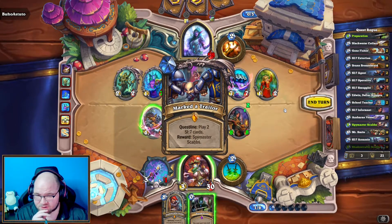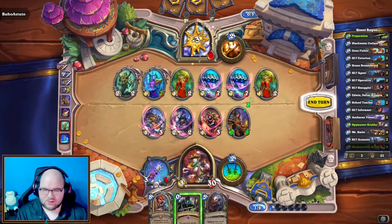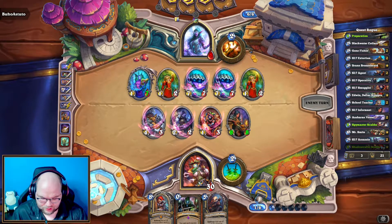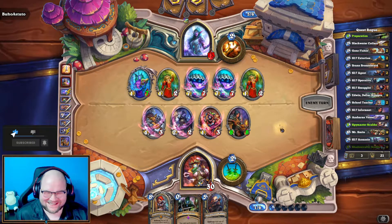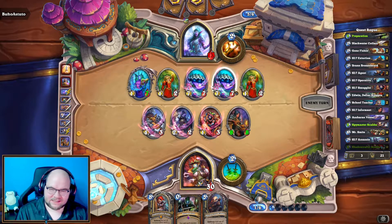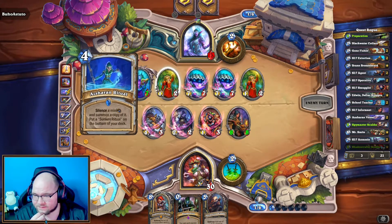That does finish my quest, which is nice. Seven, fourteen, fifteen, sixteen, seventeen, eighteen, nineteen — I don't think they have any lethal concerns. That allows me to go Scabs next turn, give it stealth. I just gotta hope that it doesn't die, that's the real trick. Okay, even more health. Shoot — I do have an 8/8 that they're gonna have to try to take care of. These two could trade here, two of them would have to trade into this. Oh wait, they're gonna silence it.